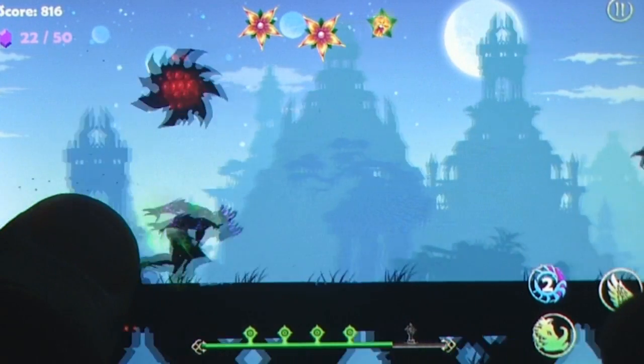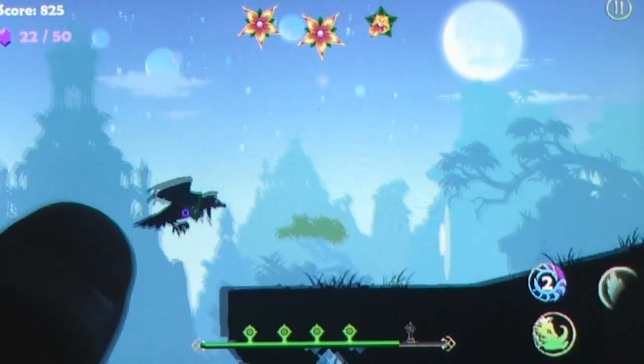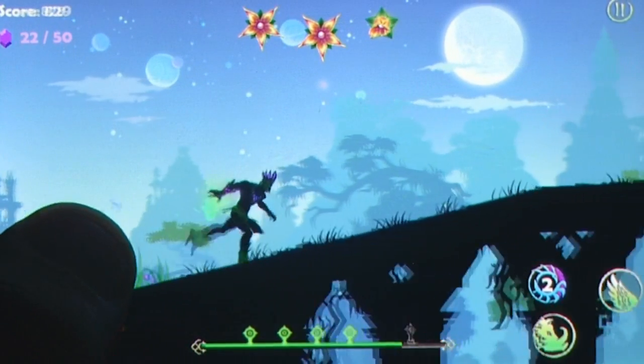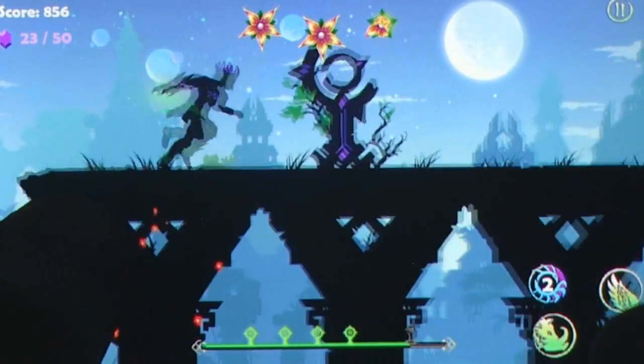Learning how to play is easy enough. Tap and hold one side of the screen to summon plants from the soil. Tap and hold the generously sized boar, bird, or dragon buttons, and you'll morph into them, granting new skills while removing your ability to summon plants.